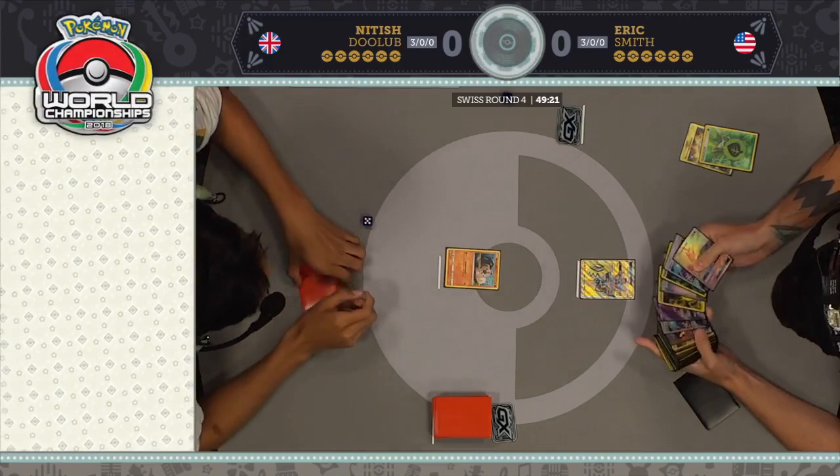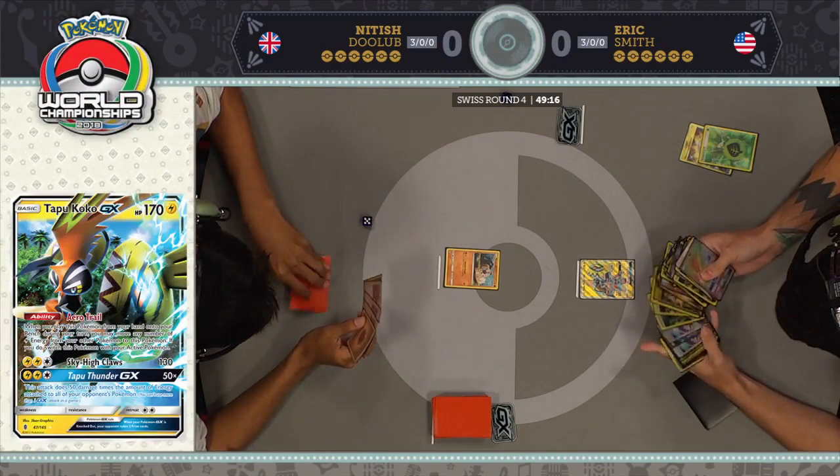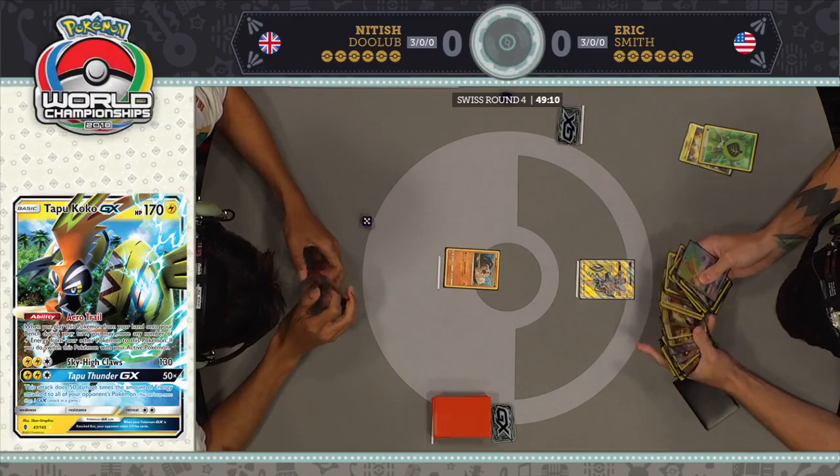We will probably not be seeing that Tapu Thunder GX. Kind of hate that double retreat cost too — it's going to have to find a Float Stone to get out of there. Just so many things you don't want to see with Tapu Coco as your starter.